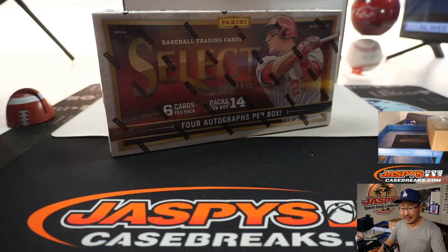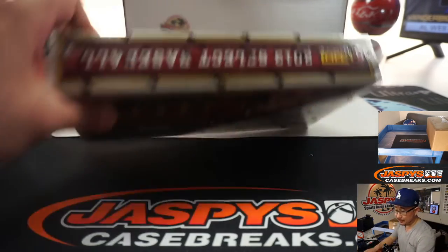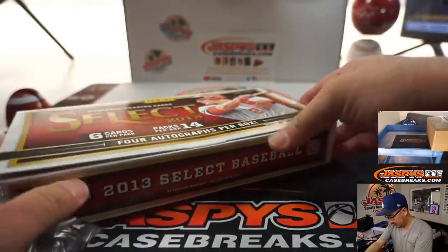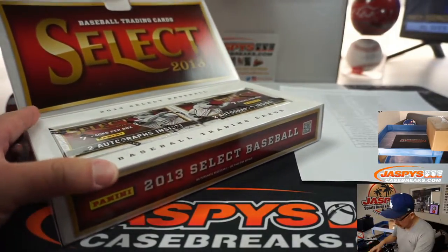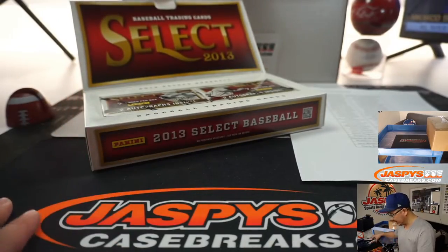So once again, the top four will win those Diamond Icon spots. There are more of these mini box breaks for a chance to win more Diamond Icon stuff — random hit. If you win, you're guaranteed a hit. We're going to go one, two, three for the left side, and four, five, six for the right side.